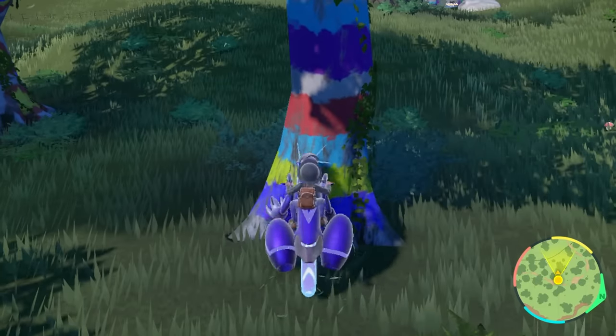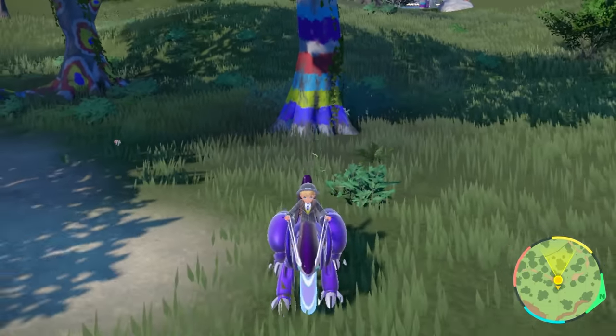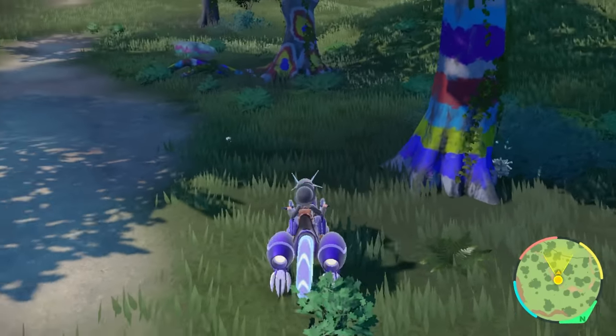Applin is a Pokemon that really generally only spawns in trees around the Paldea region in certain locations. It is a difficult Pokemon to get as a shiny, but in this guide today we're going to show you a method where you can kind of force the shiny and go into AFK mode, do absolutely nothing and just let the shiny kind of spawn on itself.